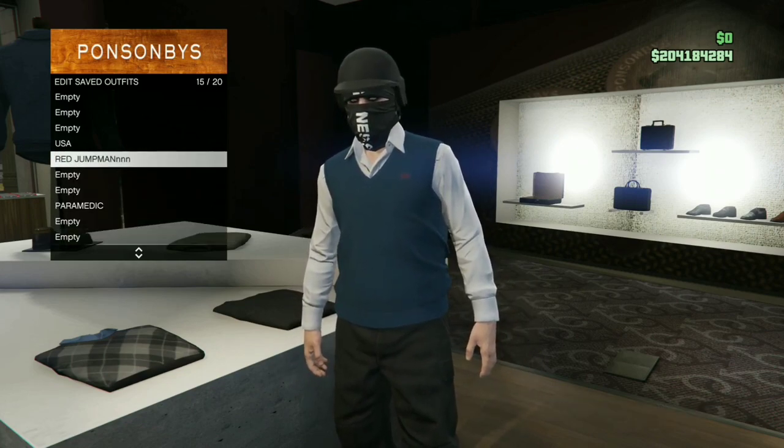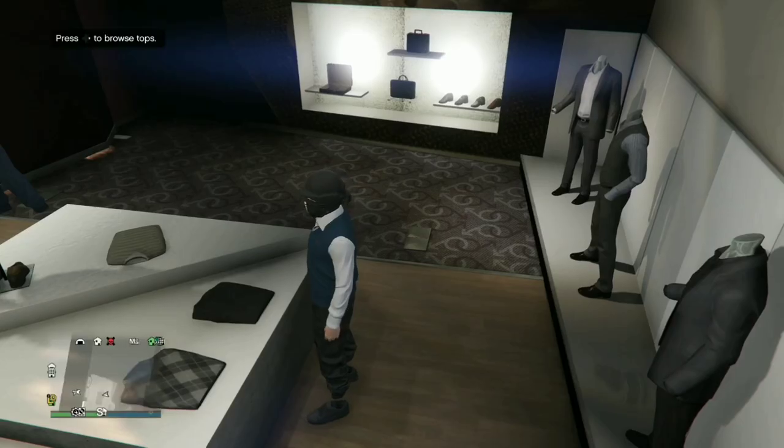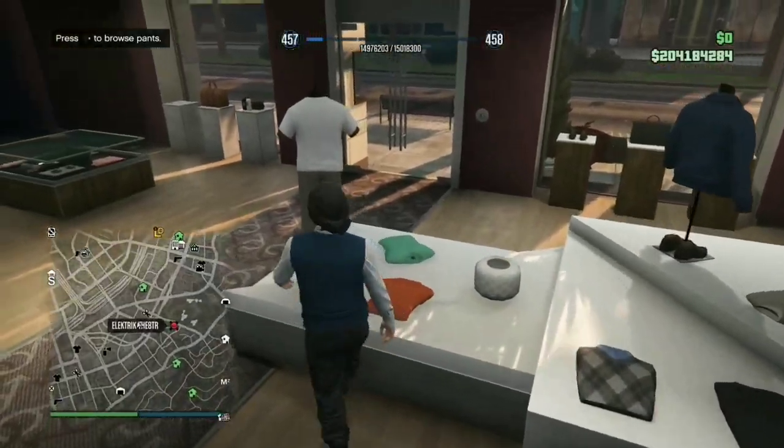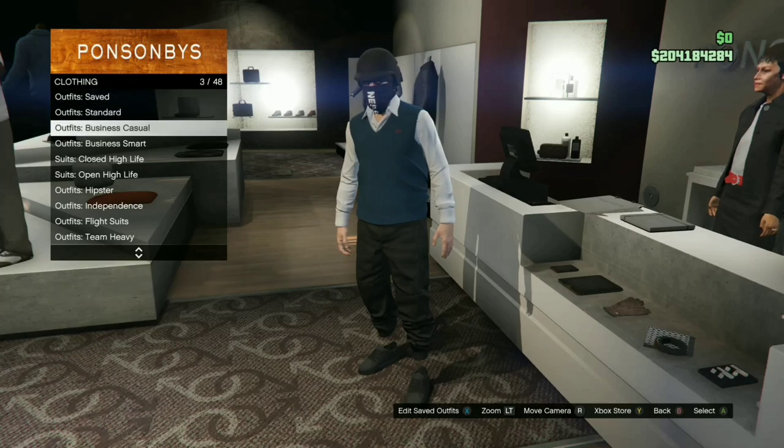After you buy the vest, make sure you have no helmet on. Then save the outfit — name it something like 'Glitch DLC' or whatever you want.